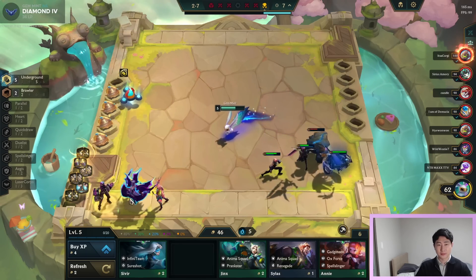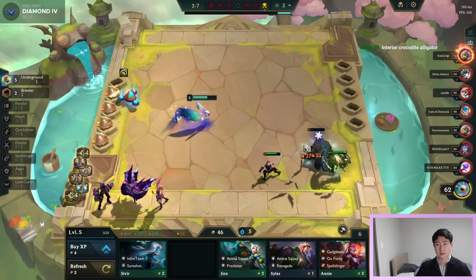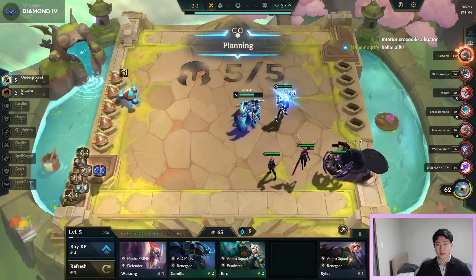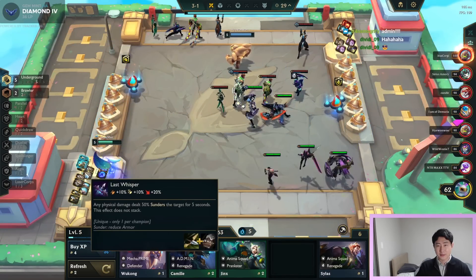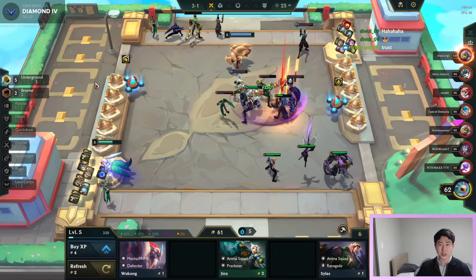We got Morgana, we have a Nilah — we're probably gonna sell them both. 52 gold, two-star Vi, that's pretty good. We got a lot of bows. I think I'm gonna wait until the next round before I slam anything here.